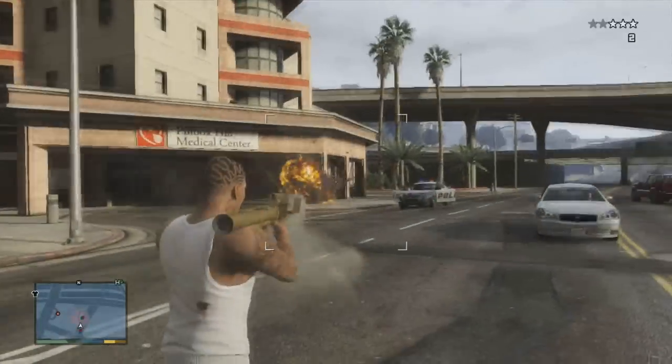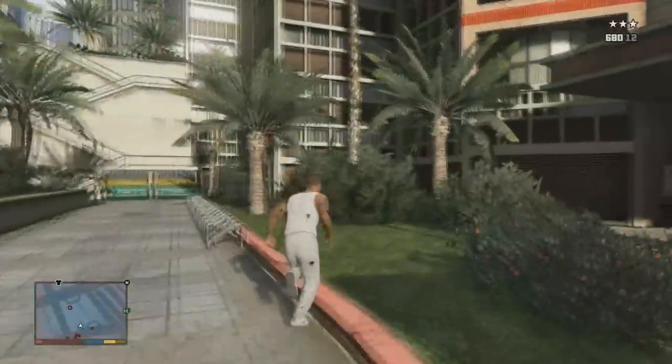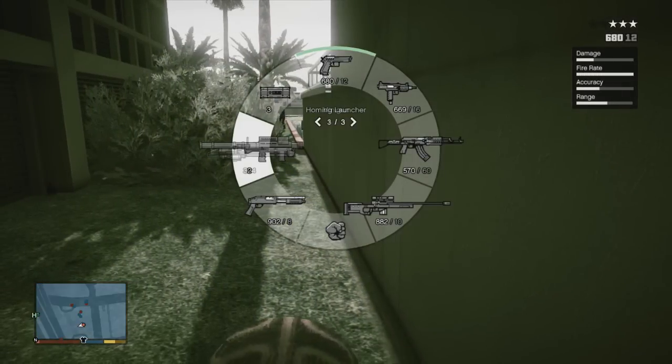I actually like that, to be honest with you. As you saw, as soon as I changed from that red target, it immediately unlocks, so the rocket did not fire and miss the target that I wanted to aim at and hit another target instead. Now this can actually prevent a lot of friendly fire.